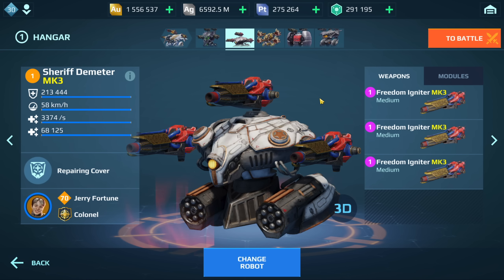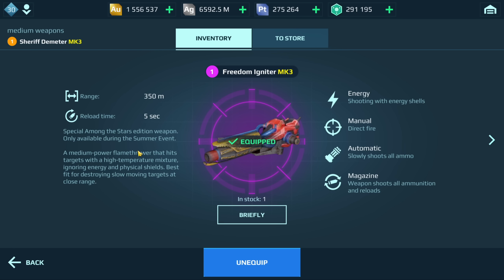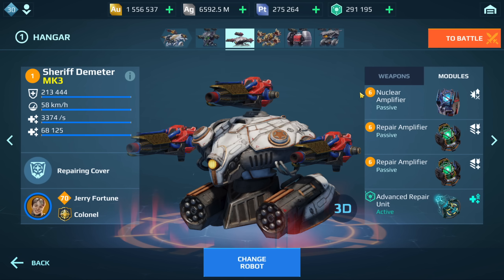The next build is the Igniter build. This build is very effective when it comes to dealing with tanks, especially Revenants and Fenrirs, but it does struggle against faster moving bots because of how the flamethrower fires. The modules, pilot skills, and everything else are the same.